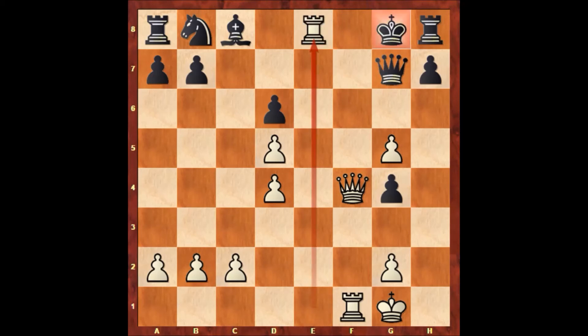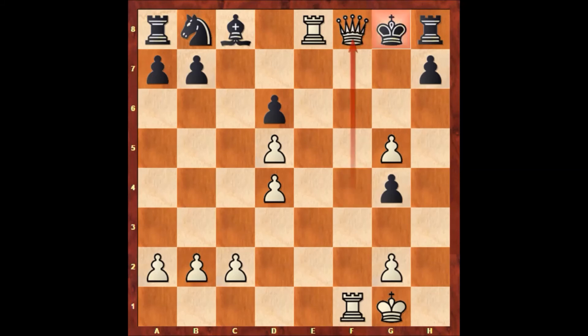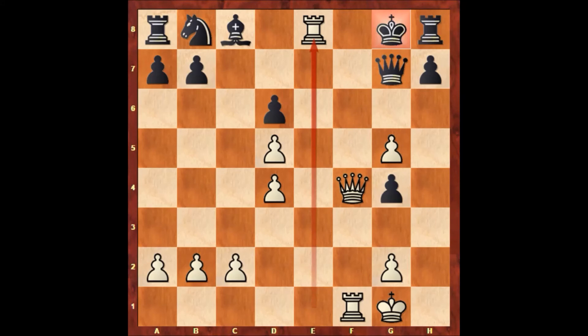And this is all over for black. This is the art of the attack by Paul Morphy. The one and only possible continuation is queen to f8, queen takes queen — that's checkmate. So there is no defense after rook to e8. That's why Alexander Fort-Mech resigned after Paul Morphy played rook to e8.